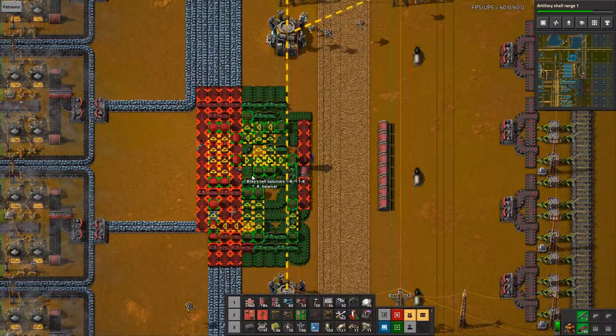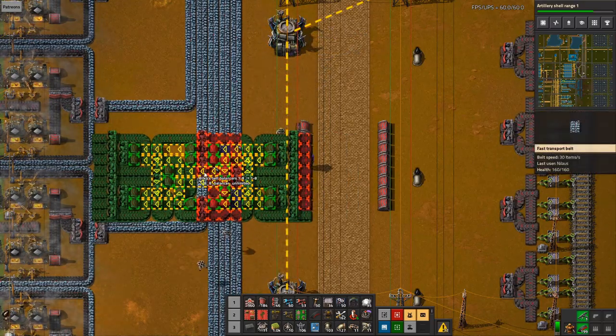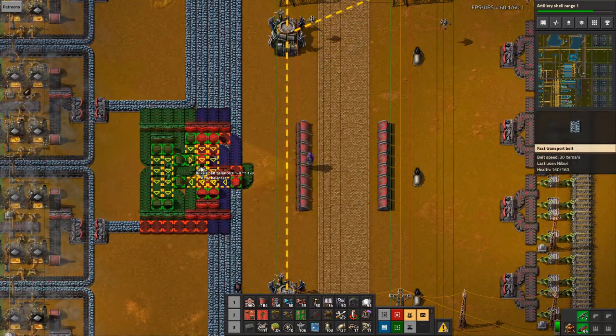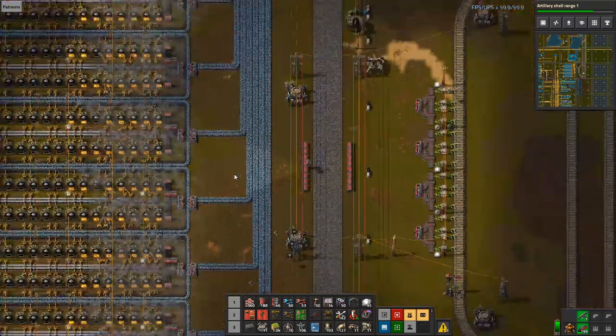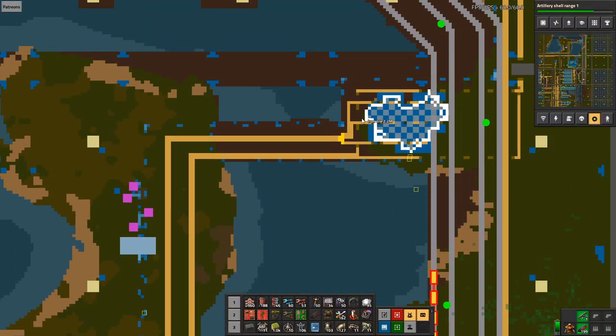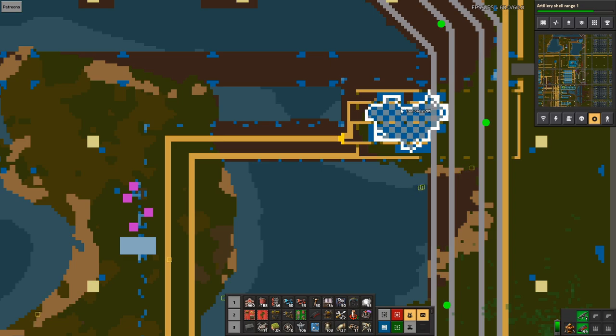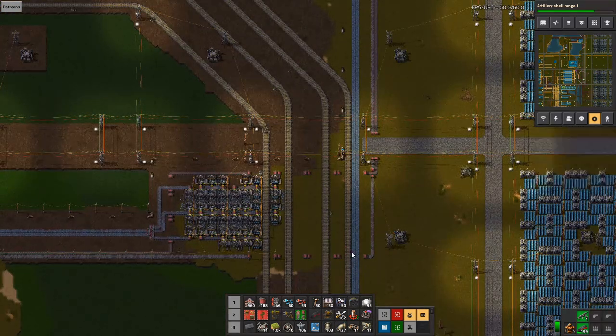I'd like to build the nice balancer but that's a big no — so we're going to have to build the bad one. And this one — should it also be reverted? Yeah, I think it should be reverted to go back up there. We can use the same belts.